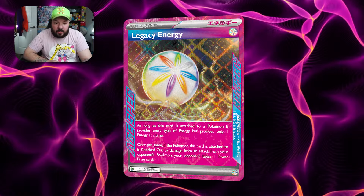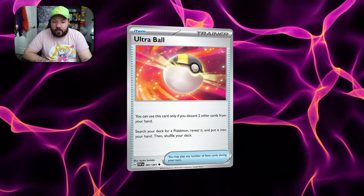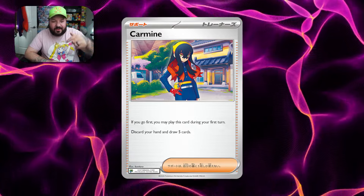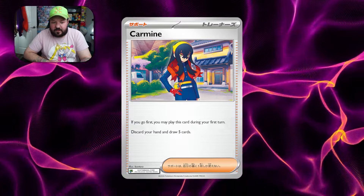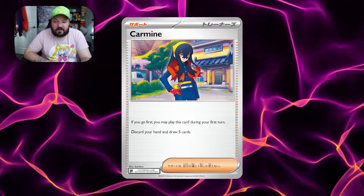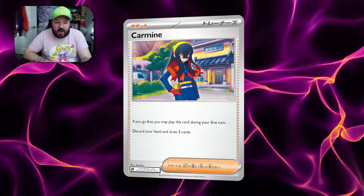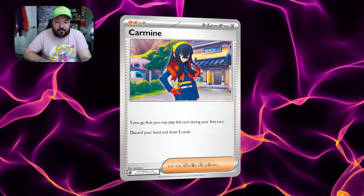You can get those Archeops in the discard pile by using cards such as Professor's Research, Ultra Ball, or the new supporter — Carmine? Carmen? Let us know in the comments below how you pronounce that supporter. The reason why we play this over, or in combination with, Professor's Research is we can play it on our first turn. It allows us to use Lumineon on our first turn to search for our supporter, pitch away our hand, draw 5, really giving us options to get more cards in the discard pile such as Archeops and having a higher chance of getting a more playable hand.